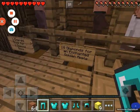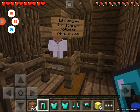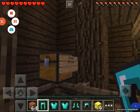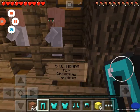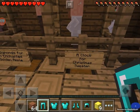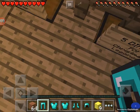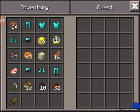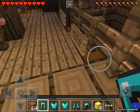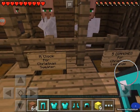Ten diamonds for an enchanted golden apple. Ten diamonds for strength. Three books for a getaway. Three arrows — how many arrows you got? One arrow. Five diamonds for Christmas leggings. A clock for a Christmas sweater. Where do I put it? Christmas sweater — Protection Three.